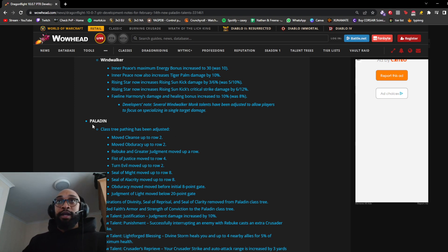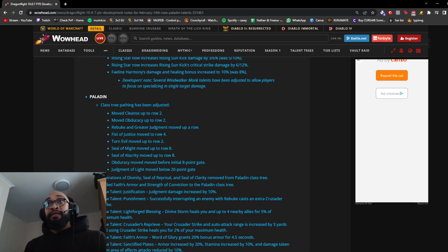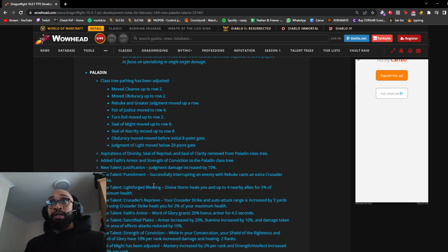Paladin — this is going to be quite meaty. Class tree pathing has been adjusted: Cleanse moved to row two, Obduracy moved to row two, Rebuke and Greater Judgment moved up a row, Fist of Justice moved to row four, Turn Evil moved to row two. Seal of Might moved to row eight, Seal of Alacrity moved to row eight. Judgment of Light moved below the 20-point gate. Aspirations of Divinity, Seal of Reprisal, and Seal of Clarity have been removed from the Paladin class tree. Face Armor and Strength of Conviction have been added.